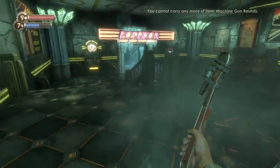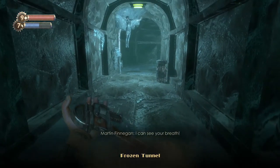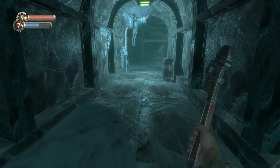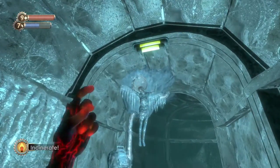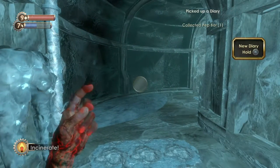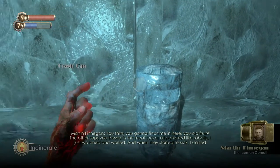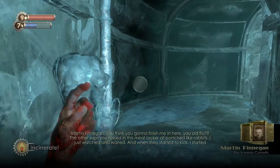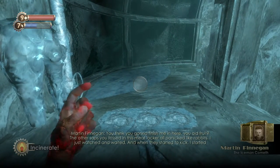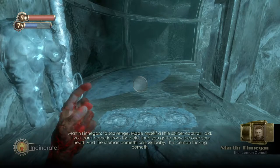Heading towards Poseidon Plaza, which should lead us to one of the apprentices of Sander Cohen — Frozen Tunnel. And there we have Martin Finnegan, apparently able to see us. Let's drop that corpse down. Quite a bit of loot. Let's listen to 'The Iceman Cometh.' Audio diary plays: 'You think you're gonna finish me in here? The saps you tossed in this meat locker all panicked like rabbits. I watched and waited. When they started to kick, I started to scavenge. I made myself a little splicer cocktail. You can't come in from the cold — you gotta grow ice over your heart. The Iceman Cometh, Sander baby, the Iceman Cometh.'